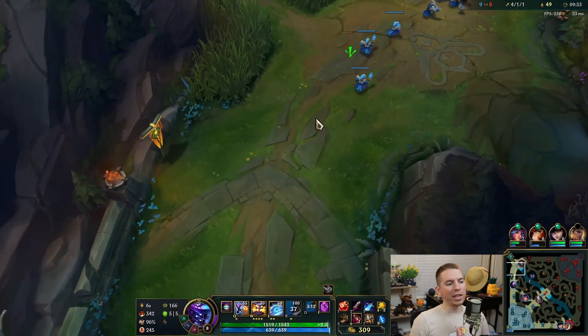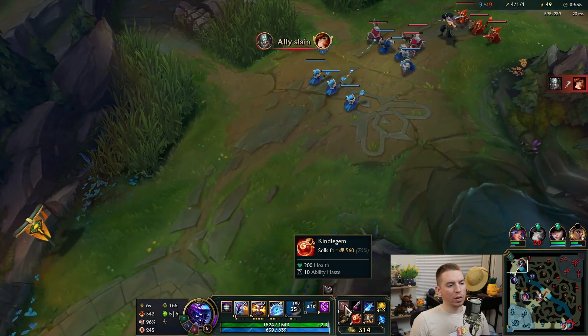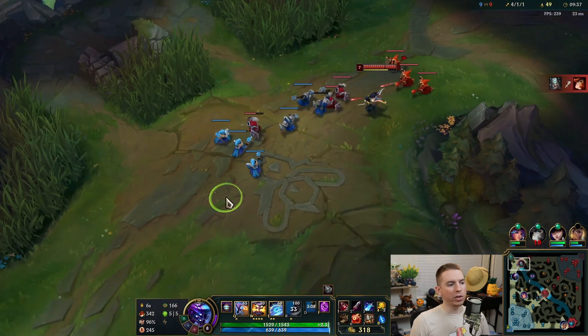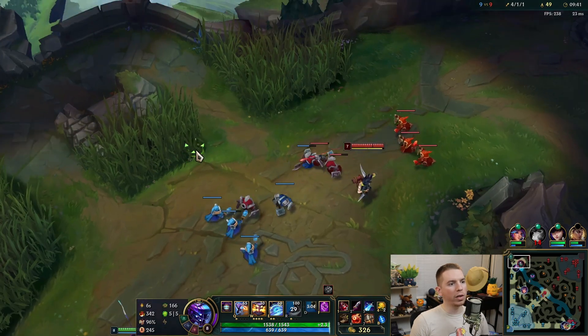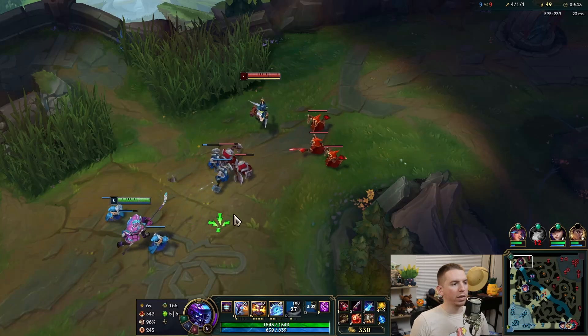Forty-six to forty-nine, pretty even on farm. We'll find another opportunity to jump in — the ideal combo is auto, auto, then your E stun, so auto, auto, E, auto.